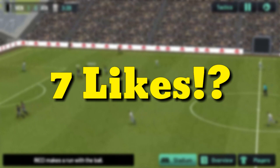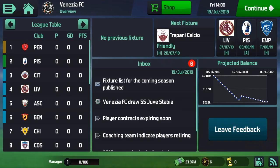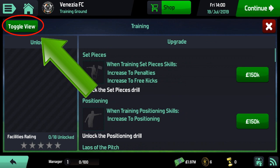The very first method for growing and developing players is through training. If you don't know how to access training, click on the menu button on the top left corner. From here you'll see something that looks like a training ground — click on that. On the bottom left corner you will see Training, click on it. On the top left corner you'll see Toggle View — click on Toggle View.